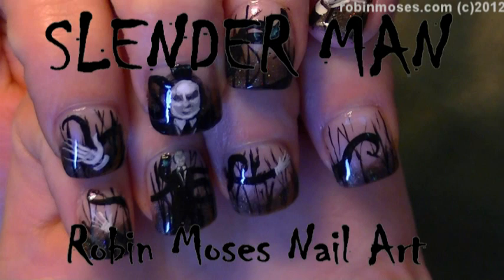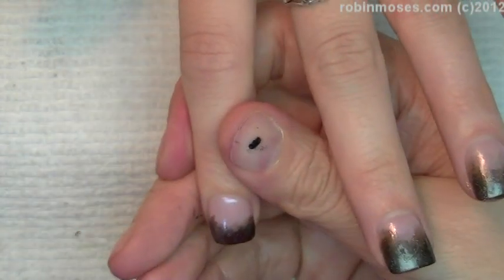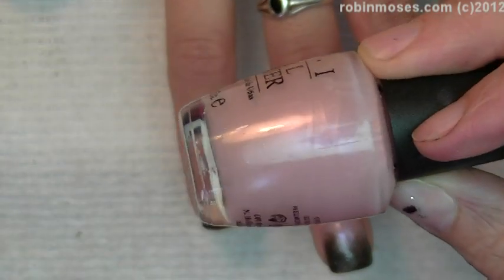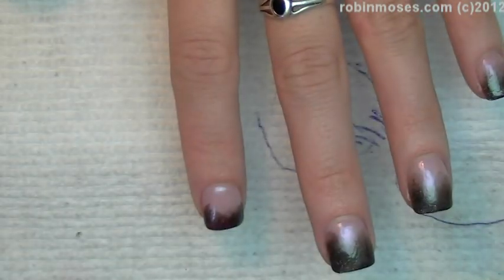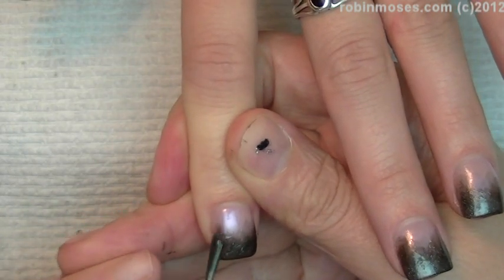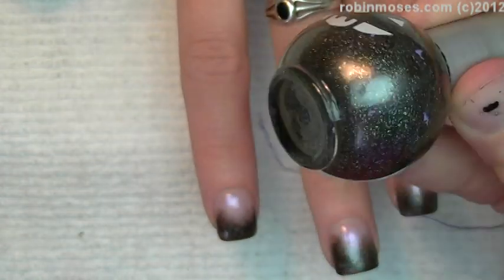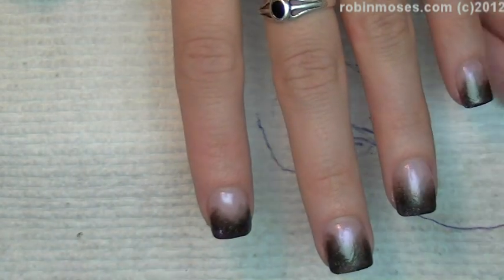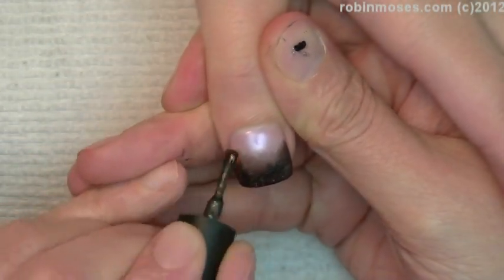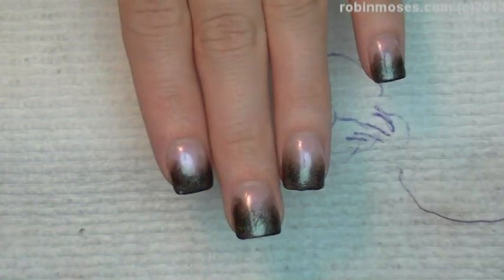Hi, this is Robin Moses and I'm going to do Slenderman. I started the nails with a basic French polish - I used pink Pinko de Gallo by OPI. I added clear to it because it was getting kind of gunky, so that might not be the true Pinko de Gallo. Then I used my favorite holographic black glitter. I went in with OPI mixed black - I took clear polish and put like five or six black polish dots into it and made it into a smoky black, so that makes a gradiated black polish.